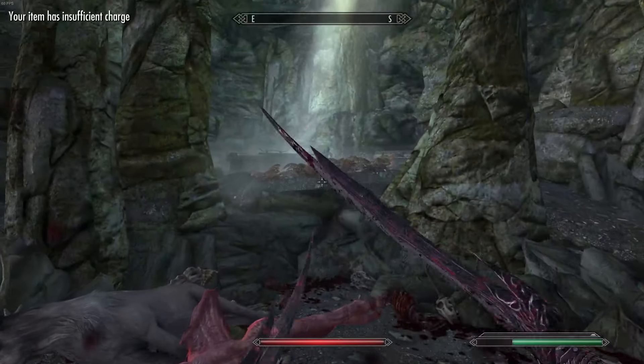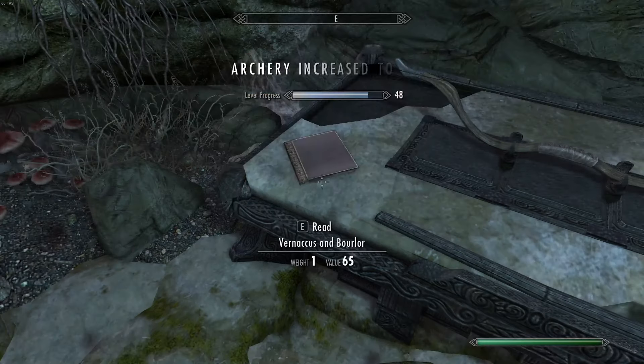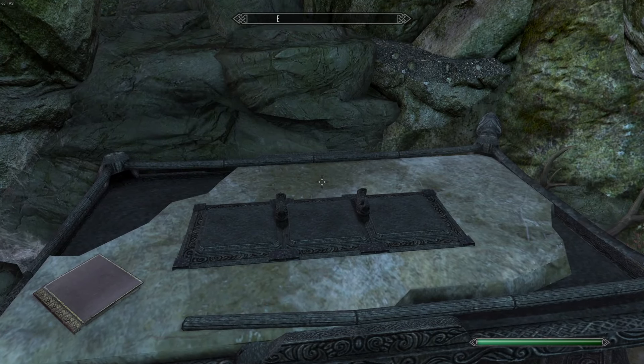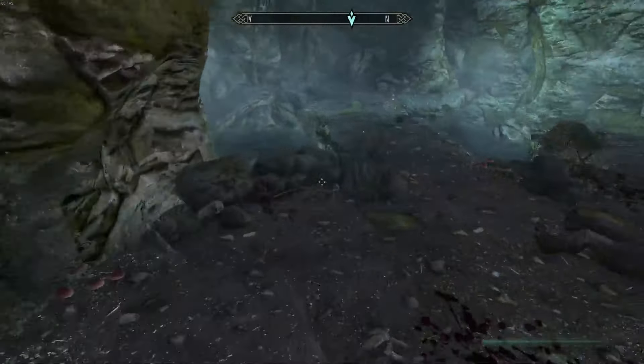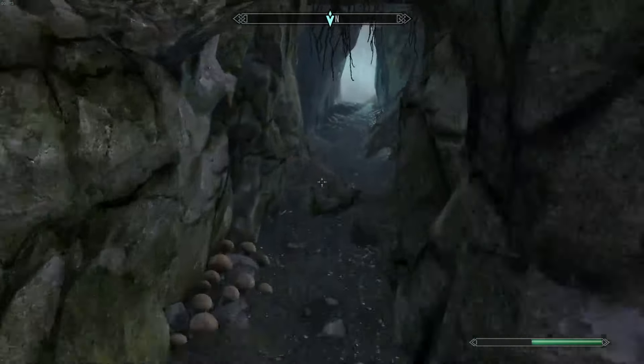I think I found it. What's this — an archery book, very cool. And the Bow of the Hunt — the second unique weapon that we found today! This is honestly one of the most unique bows in the game because it actually doesn't hurt enemies — it does extra damage to animals. Very cool weapon, not particularly useful unless you're a hunter.